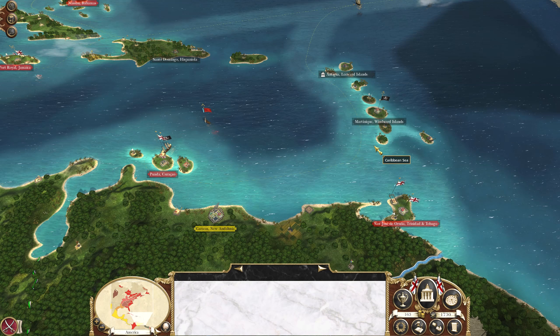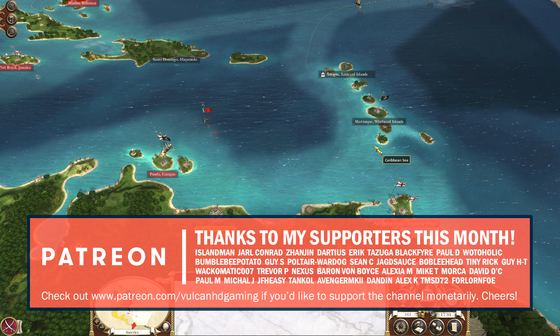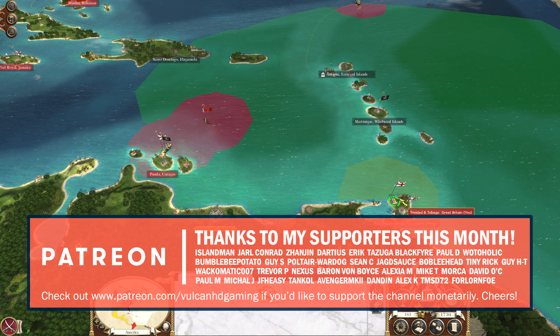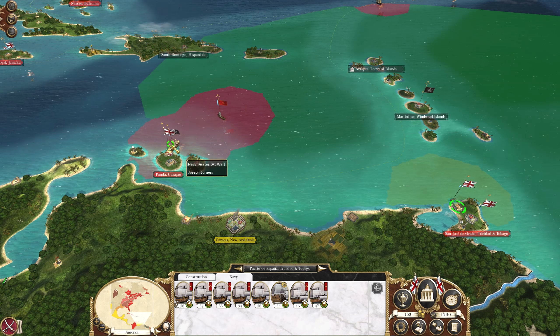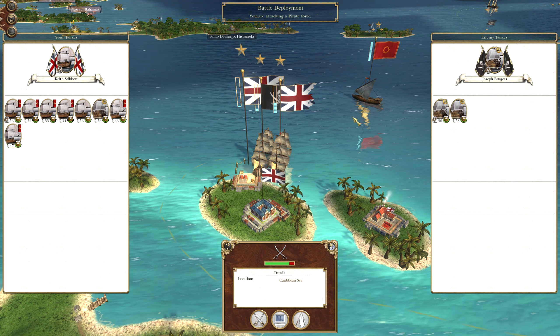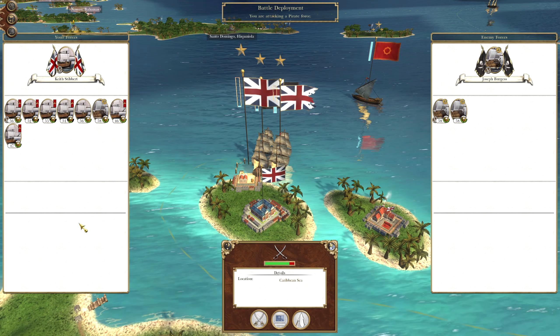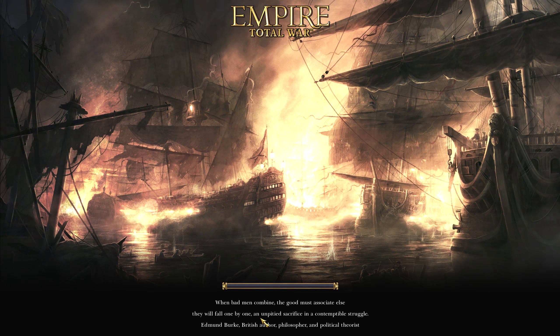Hello guys and welcome to episode 53 of my Empire Total War campaign playing as Great Britain on very hard difficulty. Today we are starting with a naval battle against the pirates — we need to destroy and try to capture some galleons. That's what this fleet is just about to do. If we can capture two more galleons, combined with our other fleet, we'll be very, very strong.